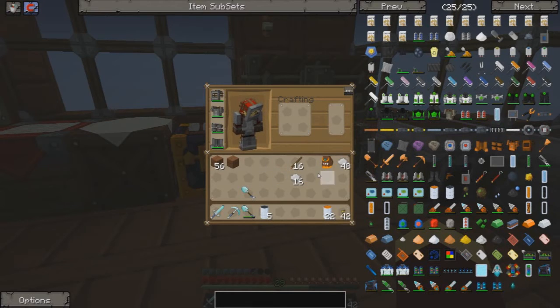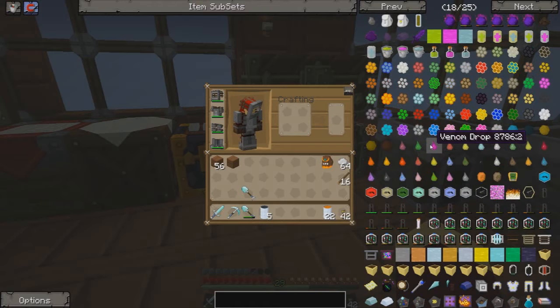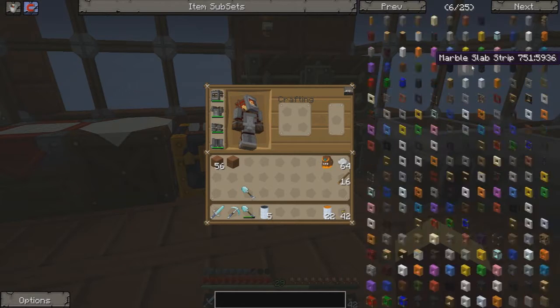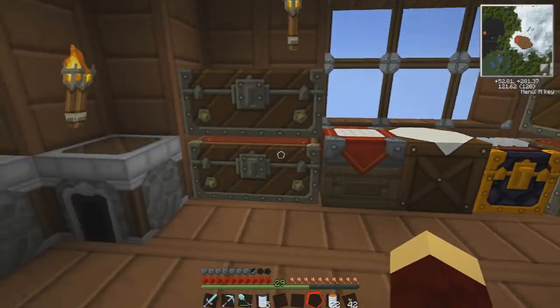Let's make an electric engine from Forestry, and then let's make a solar panel — we already have a bat box, so that's good. Solar panel — I completely forgot how to make one. We need two electronic circuits, glass, coal dust, and a generator. We have one generator if I remember correctly — yep, right there. Very cool. So one, two, three, four circuits. And we need some wires — looks like I have enough. Six and six. Perfect.